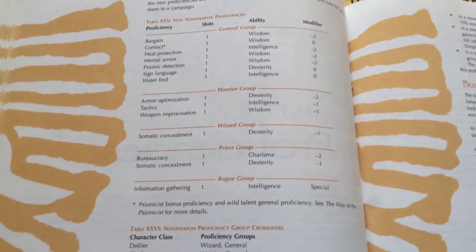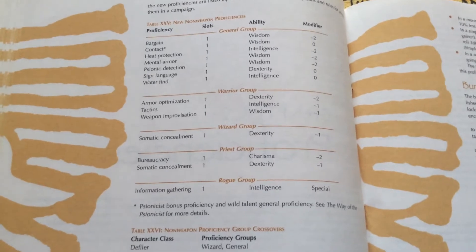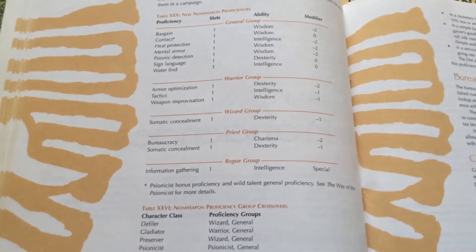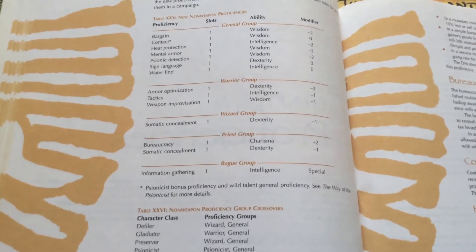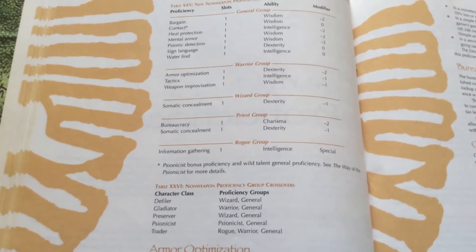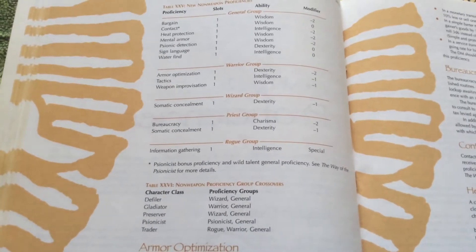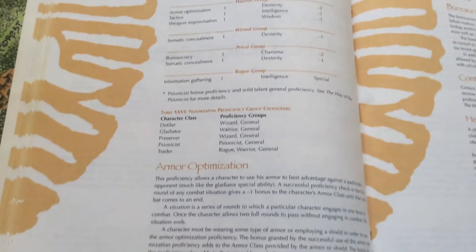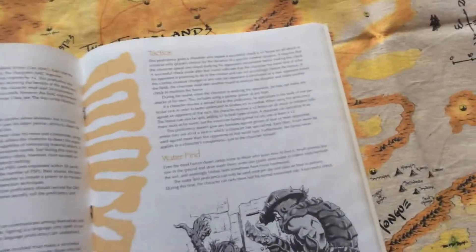Here are the new non-weapon proficiencies: Bargain, Contact, Heat Protection, Mental Armor, Psionic Detection, Sign Language, Water Find — that's a very important one — Armor Optimization, Tactics, Weapon Improvisation, Semantic Concealment, Bureaucracy, and Information Gathering. It tells you what all of these do.